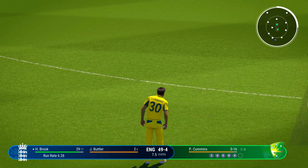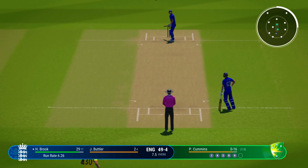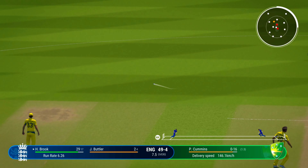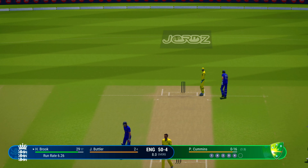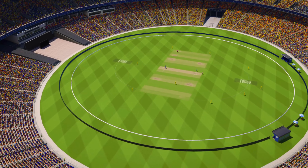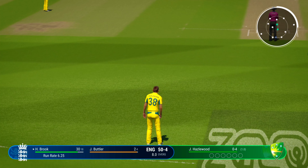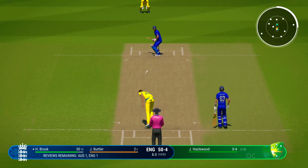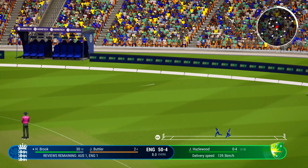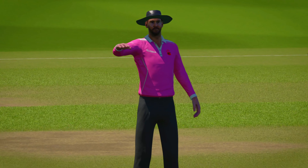Tried something a bit different last delivery and the captain shouldn't mind that too much — if they get it right, they just might get that wicket. That's the end of a very good over — great pressure being placed on the batters here. Back and across, punched well off the back foot through point to get some runs. Hazelwood back on now. Brook drills that one away — that'll be four more to the boundary. It just looks so easy: gets onto the front foot and eases through the ball.